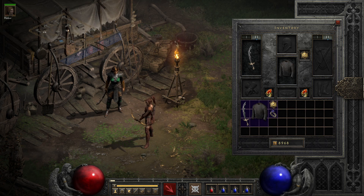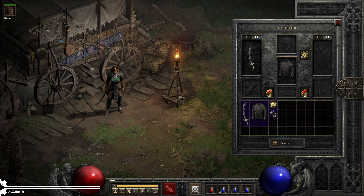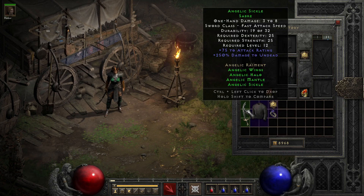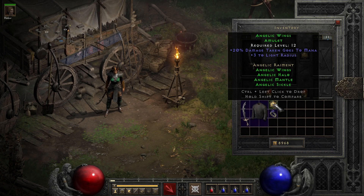Angelic Raiments is a sleeper set comprised of four parts that individually seem fairly bad, but holds very useful hidden features as you gain more parts of it. The core components are the sword, Angelic Sickle, the Angelic Mantle Armor, as well as the Angelic Wings Amulet and the Angelic Halo Ring.